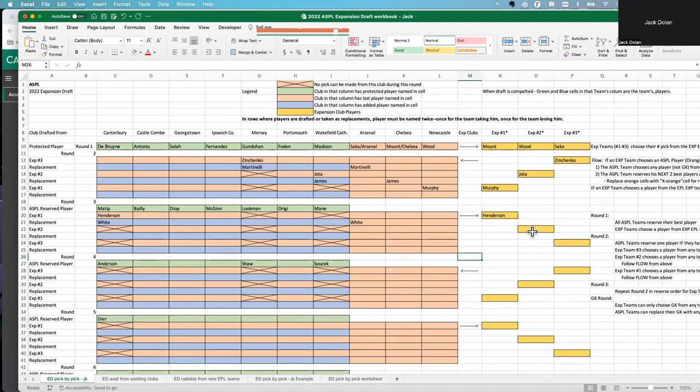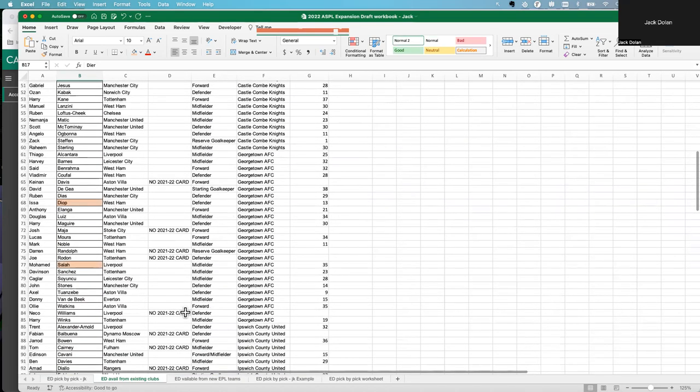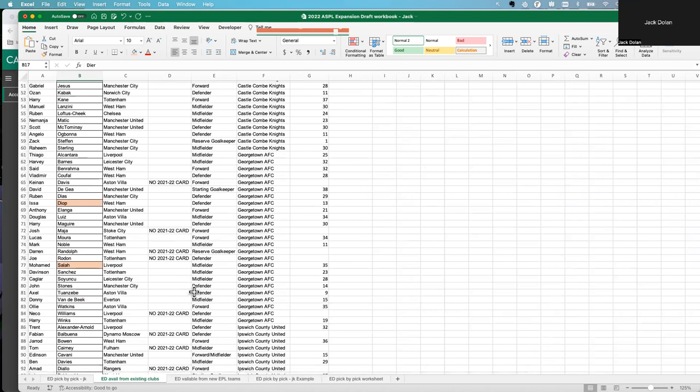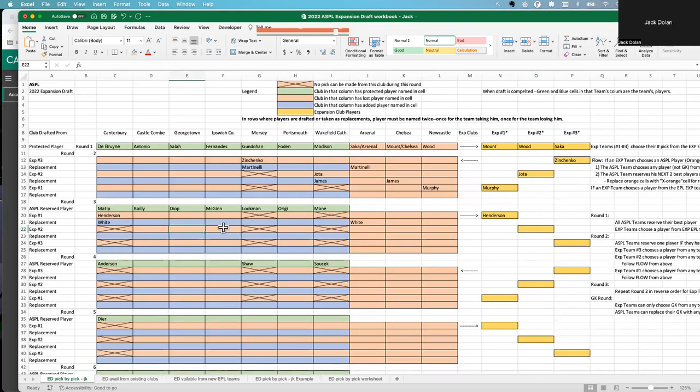Now the next expansion team picks. He can't pick from the three locked teams — only from the four available ones. He decides to go after somebody from Georgetown, since that team has great players. He picks up Mora, who has a lot of touches and games. So Mora is drafted from Georgetown's second row and placed on the expansion team's roster.